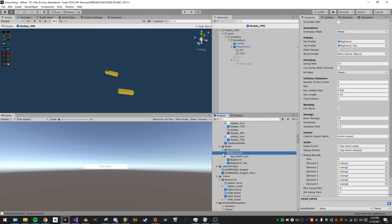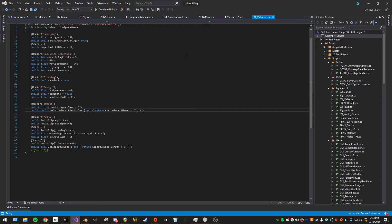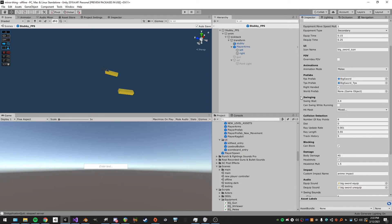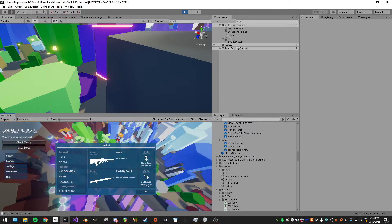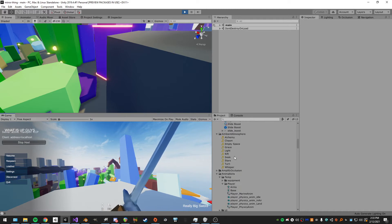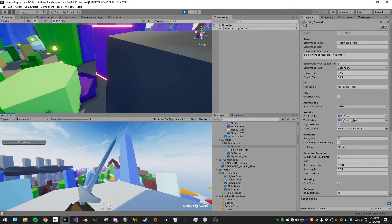I already showed the swords swinging so I won't show that again. For the swords, same base equipment stuff since it derives from equipment base. We have a swing rate — basically how long we wait between swings. I can show this in real time: going to my sword I can make it swing way slower or faster — setting it to 15 means waiting 15 seconds between swings.